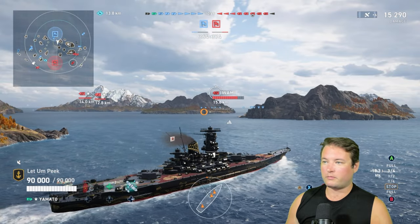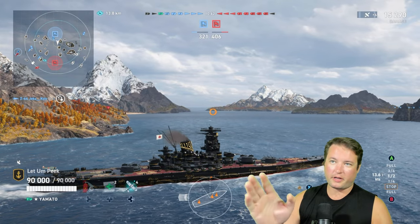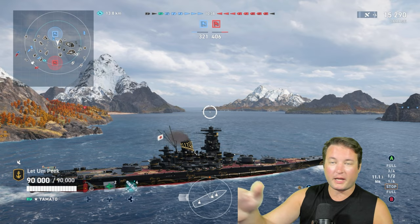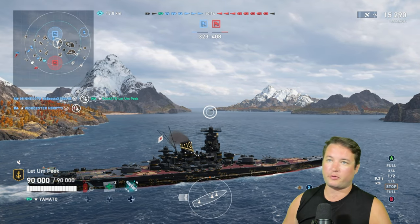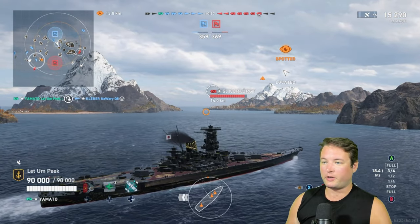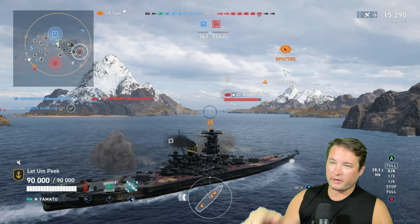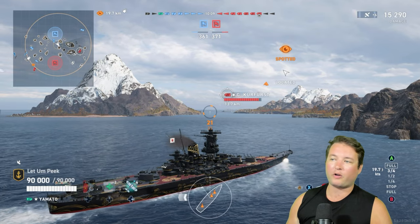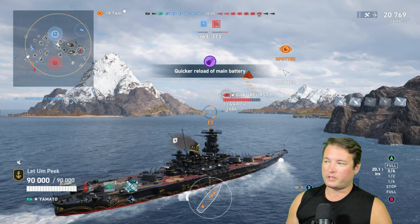We're going to watch, we're going to wait. That guy's also moving up. We lost our Gearing over there, which means the red team now owns the right side of the map — they're a hundred percent going to come through this corner. Our Kleber is still chasing damage, which is pretty unfortunate. We knew they were going to be here. You can see I'm already angled. This guy was not expecting me to be here. Power of being unspotted — and hopefully we get a sizable chunk.